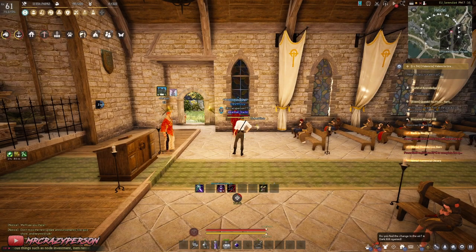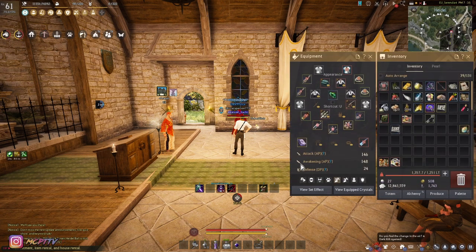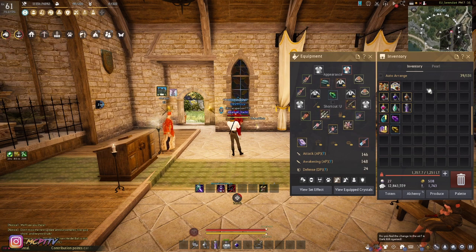To grind optimally you want buffs on your character. There are a lot of different combinations depending on what spot you're grinding. For example, if you're going to Fogans and dying every two seconds, you're losing money rather than gaining it, so you want buffs that help keep you alive. If you're grinding somewhere like Star's End — which doesn't require more than about 310 AP — you can spec for more damage and try to kill mobs quicker.